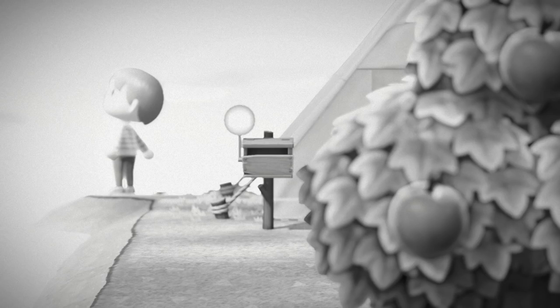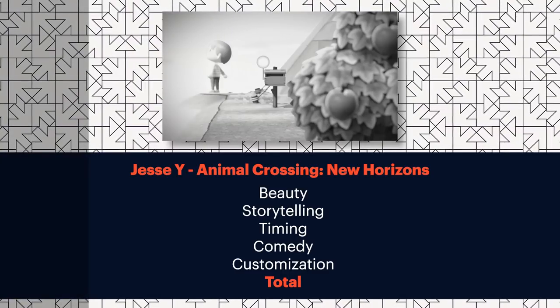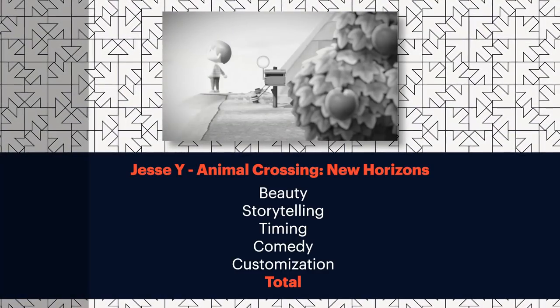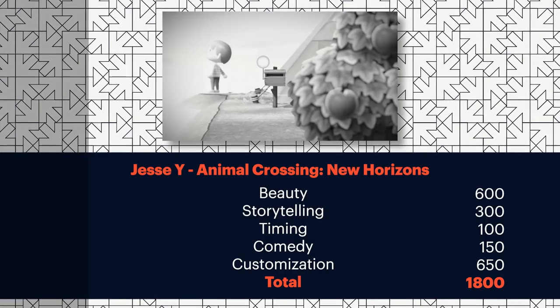Jesse Why — this is obviously from Inside. What a shot. The beauty is very high for me. The centered mailbox, the depth of field, it's well-framed for its ugly nature in a way. Storytelling: I don't know that there's a lot here — it's just a nice shot of a villager in their tent. Well, where I beg to differ is the idea of the villager looking off into the mist. It almost looks like it's an afterlife of sorts, like he's pitching a tent in hell, some kind of limbo. Good job, Jesse Why.